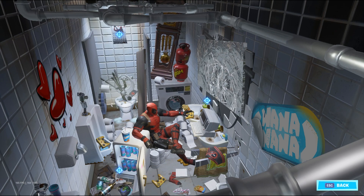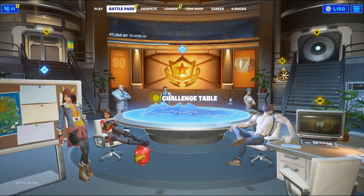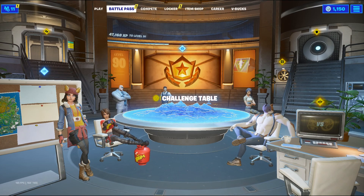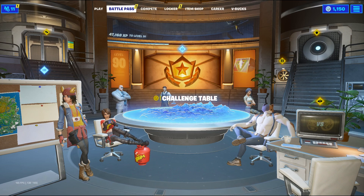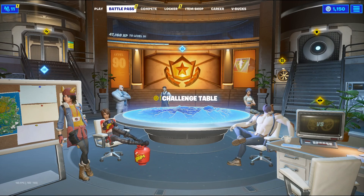The second challenge is to dance at Deadpool's yacht party. Deadpool now has his own POI in-game — he has taken over the yacht area from Meowscles and created a dance party on that boat. All you're going to have to do is go there and dance. It's pretty easy and pretty simple, and that will be it for today's Deadpool challenges. If you enjoyed this video and it helped you, please leave a like.